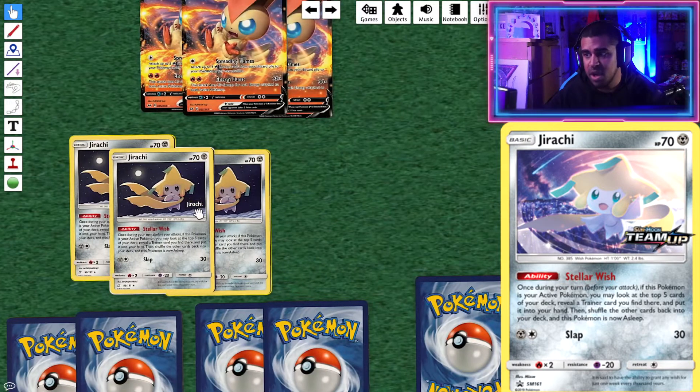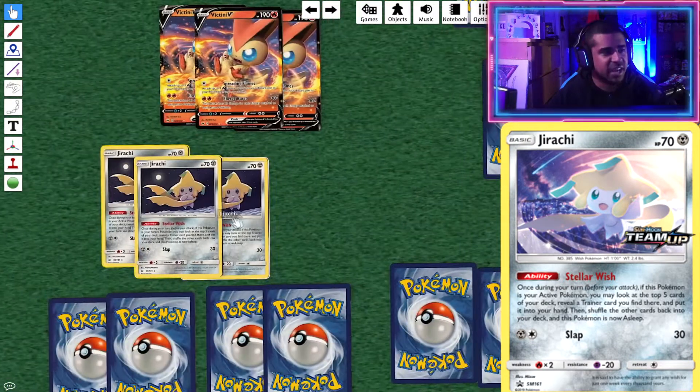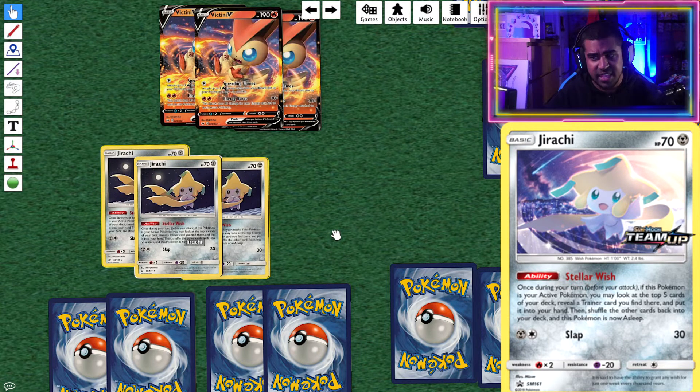To supplement the deck we're running three Jirachi with Stellar Wish. In case you don't know, while Jirachi is your Active Pokémon you can look at the top five cards of your deck, pick one Trainer you find there, put it into your hand, and shuffle the rest back in — then Jirachi falls Asleep. Sleep is pretty annoying, but we're playing Hoopa, switches, and Scoop Up Nets to alleviate that. This is how we're going to find a lot of Pokémon Communication, Welders, and all that good stuff.